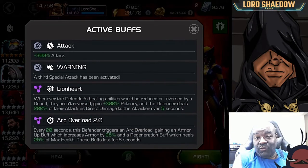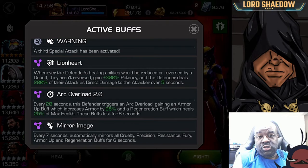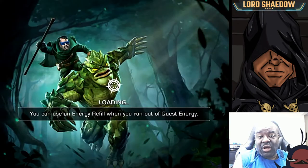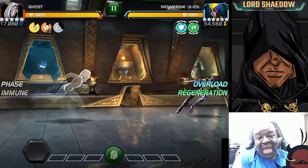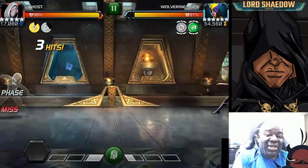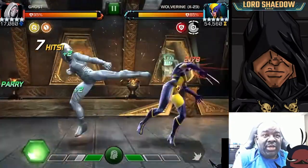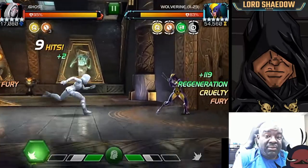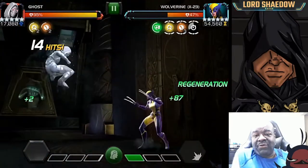This path has Lionheart, Arc Overload, and Mirror Image. Lionheart means you don't want to reduce or reverse healing — so no Void. Arc Overload means they're going to periodically regen health, but it's every 20 seconds. That doesn't matter if you bring in someone like Ghost, who can do a lot of damage within those 20 seconds — you basically out-damage it. They may get a regen, but then you have another 20 seconds.